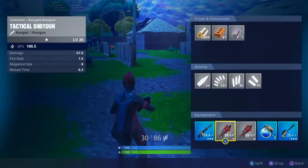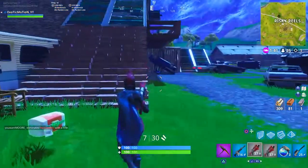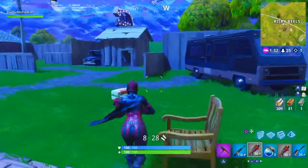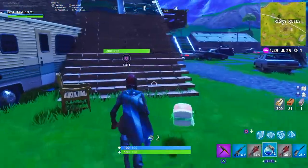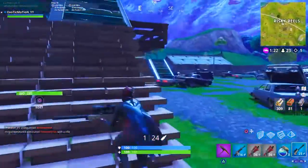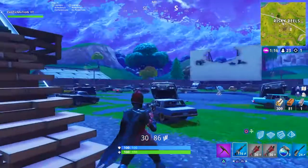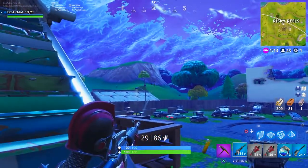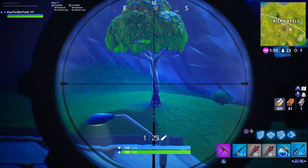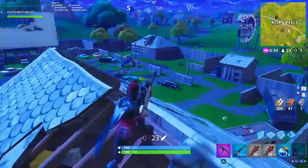Always have your assault rifle all the way at the far left and your sniper rifle all the way at the far right, with shotguns right next to each other so you can double pump. Console players benefit especially from this. PC players have keybinds so they can access any slot instantly, but console players need that order. You'll see pro PC players snipe someone, then instantly switch to AR to finish them off.